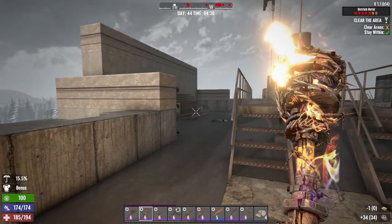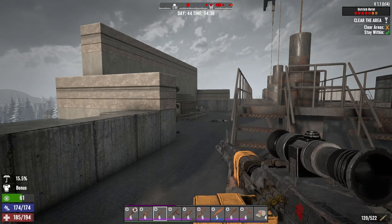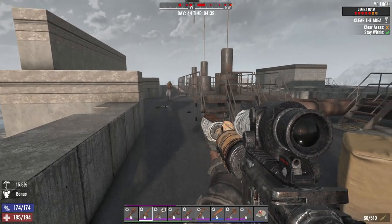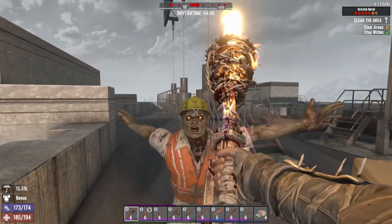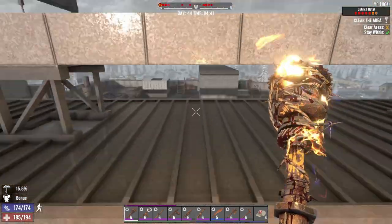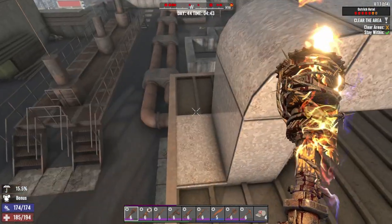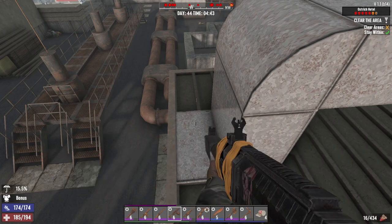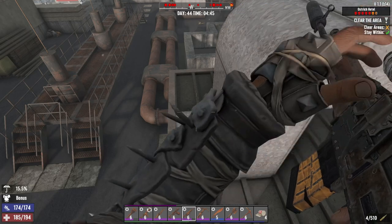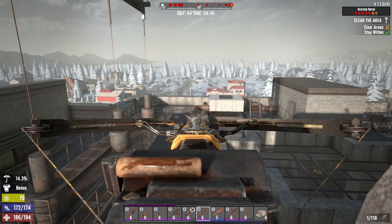Maybe a little sneakier. Let's make sure I'm loaded. Oh god — look at all the red dots, holy crap. Here we go. Can I get up here? Oh I can — beautiful! We're gonna use a lot of ammo. I want to do it as sneaky as possible but look at all the red dots — where are they? I don't even see them.